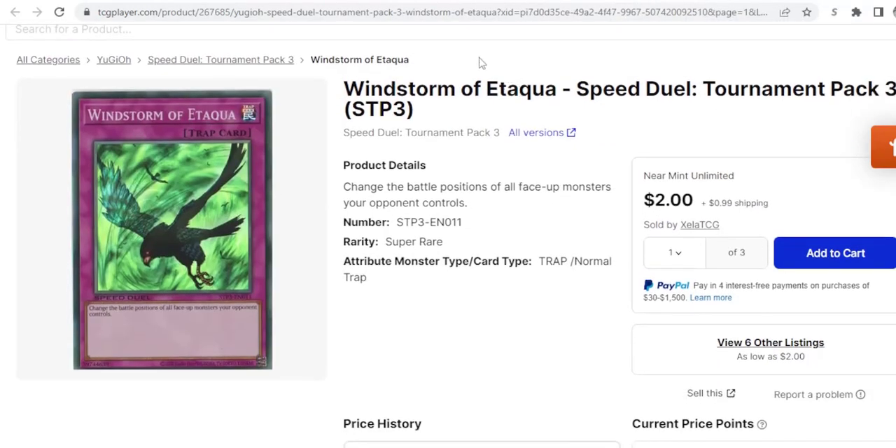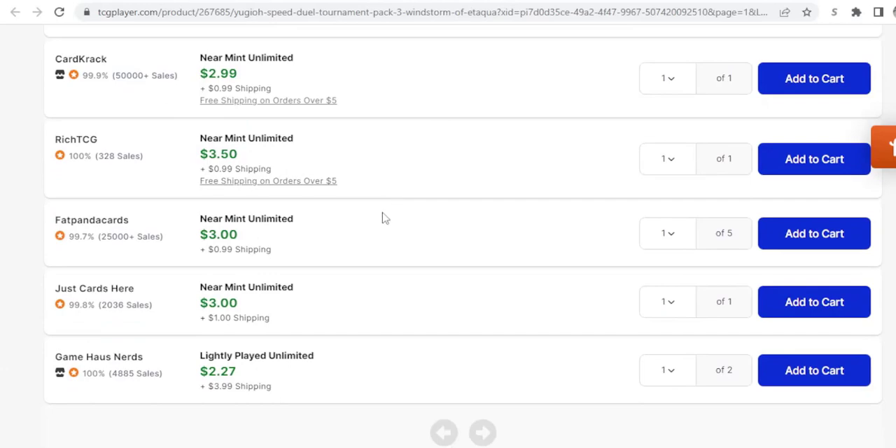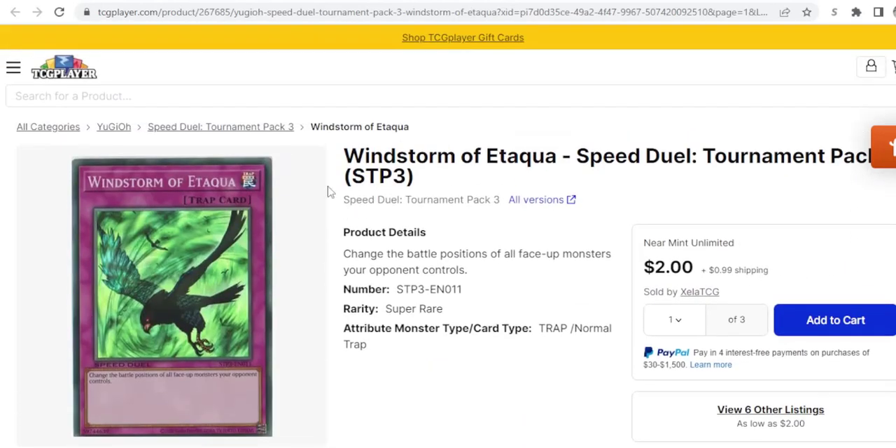Then we have Windstorm, which you can get commons for bulk, but I think the foils are about three dollars and that's the version I would play. This is an interesting counter to Cloudians — there are several counters, but if they get a good skill or good card pool you are going to want some way to deal with them. This is kind of the coolest — it's the only foil counter to that deck.